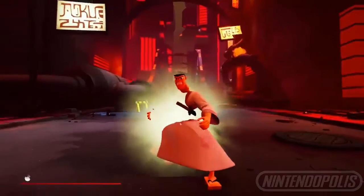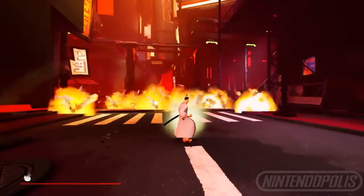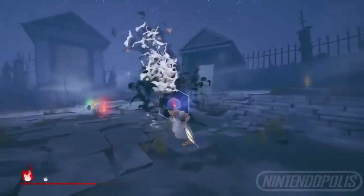Ki-I Attack is your ultimate ability that can only be executed when the Ki-I Attack gauge is full. Collecting Ki-I Fire from fallen enemies over the course of a fight will allow you to finish off the remaining minions of Aku with style.